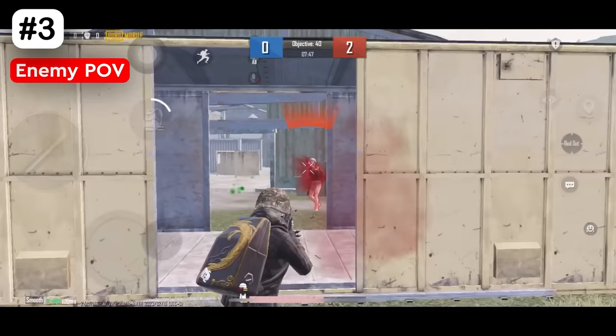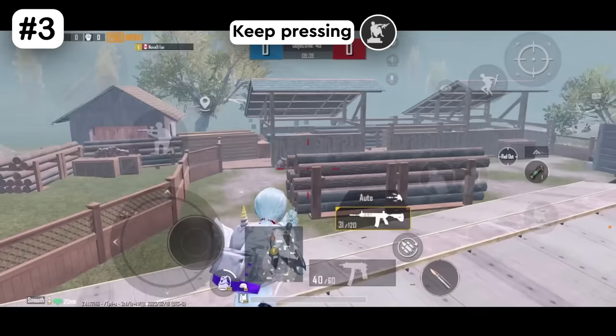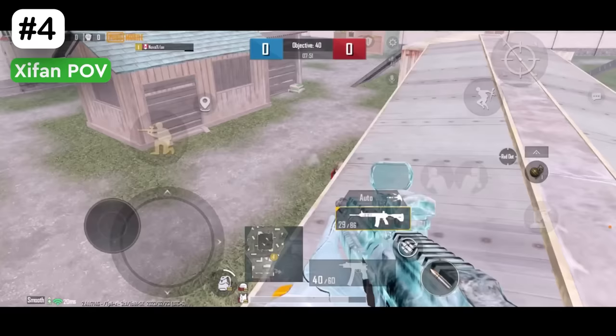You can get on the top fast with tricks 3 and 4. Stand against the wall and keep pressing the climb button twice to get to the top.